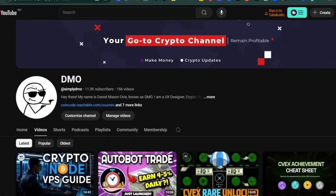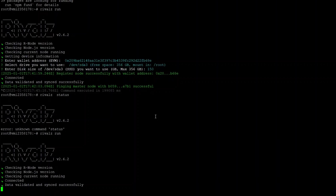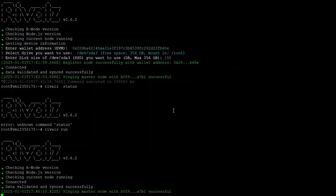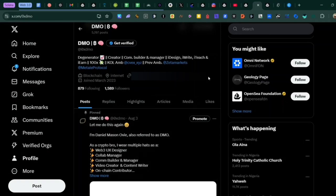Welcome back. In this video I'm going to show you how you can run the Rival CLI on a VPS so that you can earn more client points and rank up on their leaderboard.